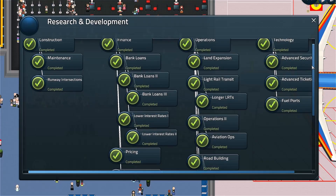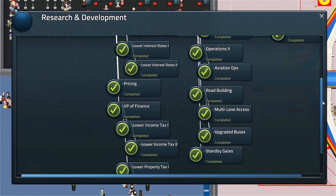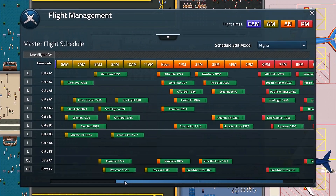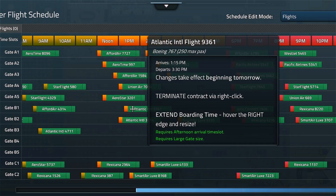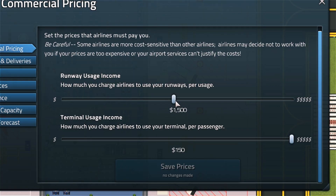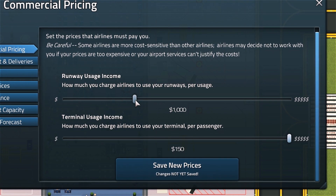Invest in research that unlocks features to improve the quality of your airport. Buy fuel for the aircraft. Get what you need and sell what you don't. Even manage your flights to make the most of your gates and time slots. Charge airlines to use your runways and terminals — too much and they'll look elsewhere, too low and you'll lose money.